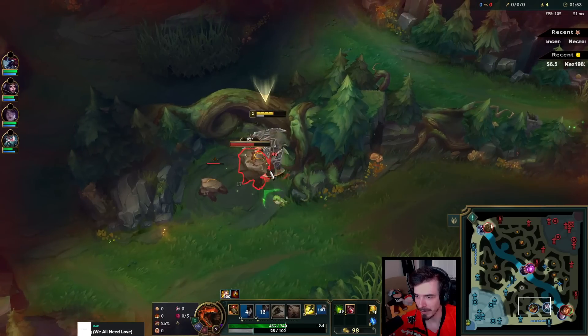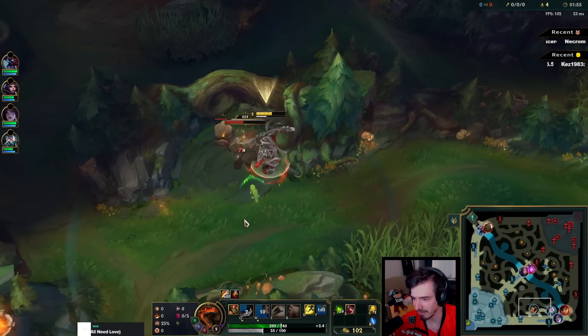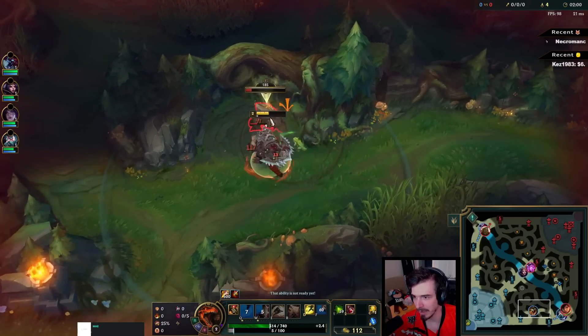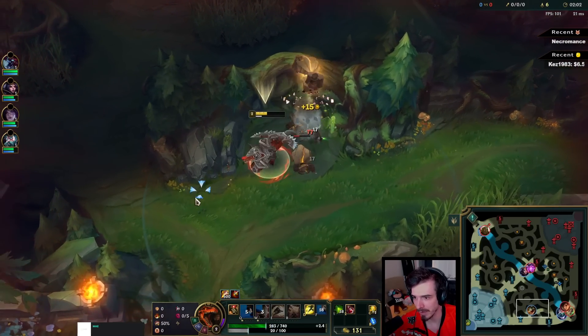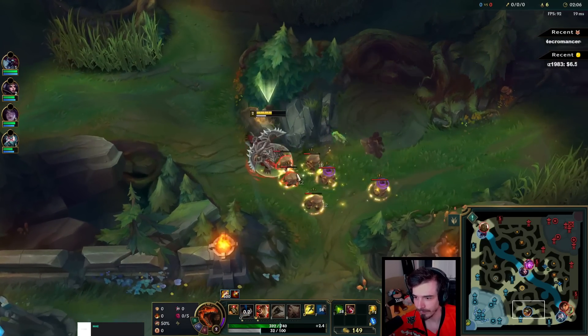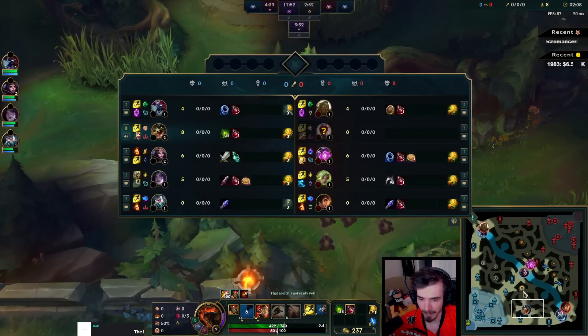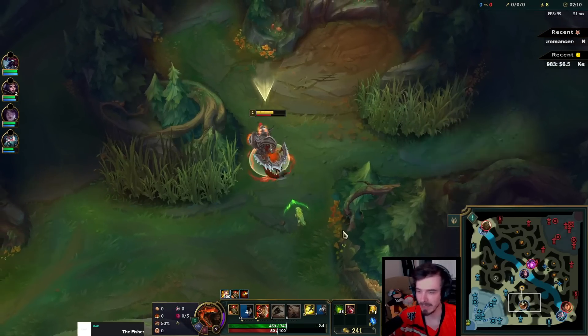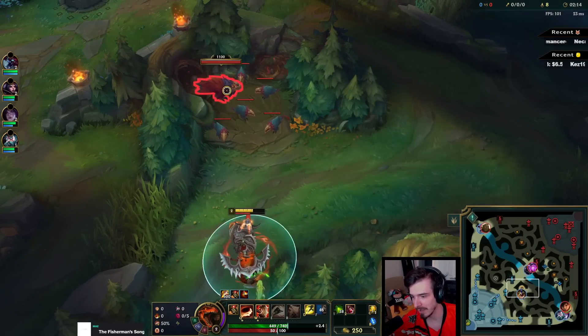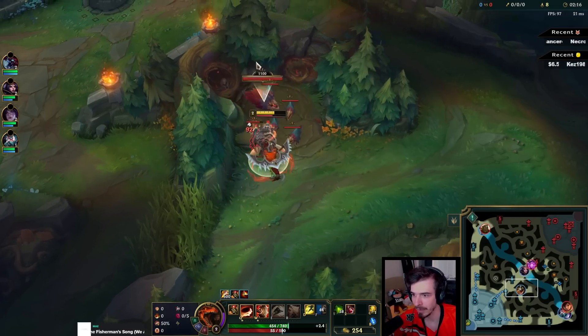Does W fit better than E? I'm not sure actually since I'm on red side — if I was on blue side maybe W would be better against Gromp and stuff. Not sure, but it's fine. We're just going to be farming through, using our empowered abilities on W on single-target camps, or Q on an AOE camp. So chickens here, they're going to eat my empowered Q.